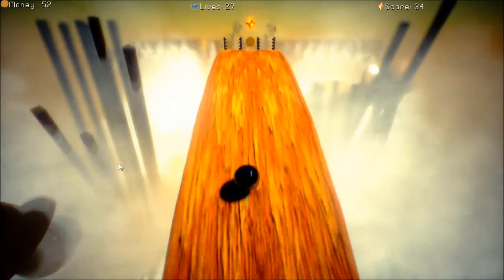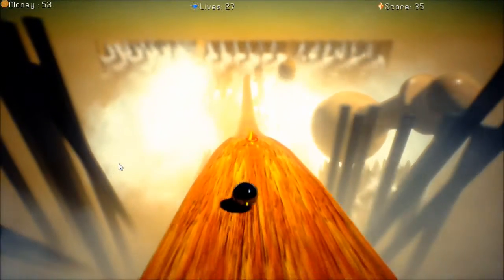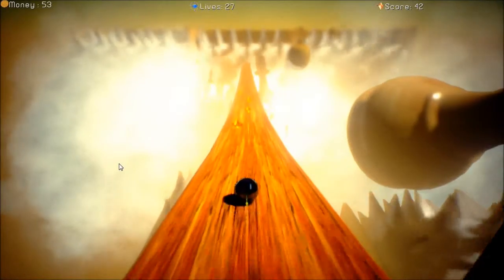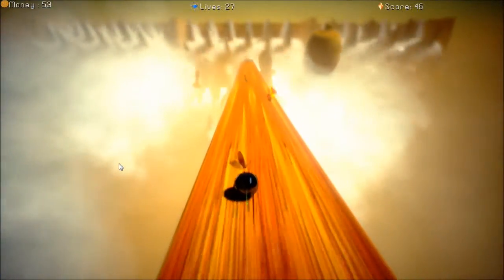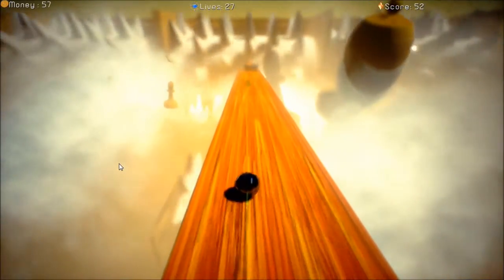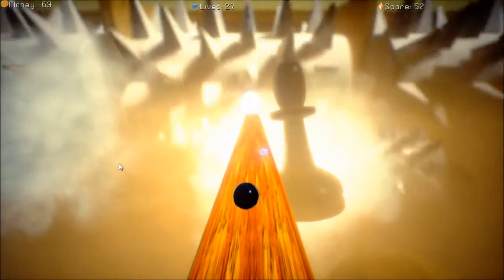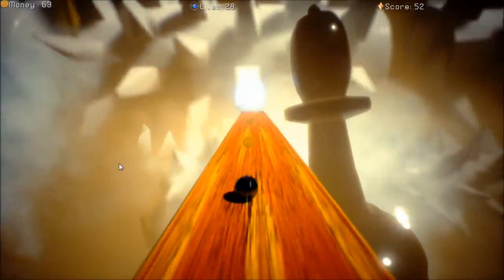It's about getting the momentum going and understanding where you should and shouldn't be jumping. There's a little yellow thing that follows your ball around connected to it, and that almost feels to me like your momentum indicator in a way — but it's not described anywhere, so I'm never quite sure if that's what it's supposed to mean.